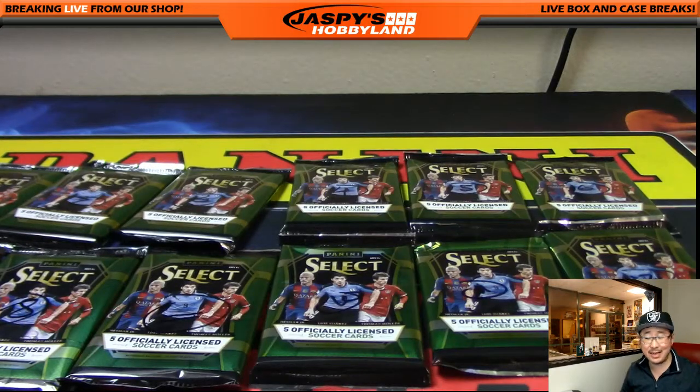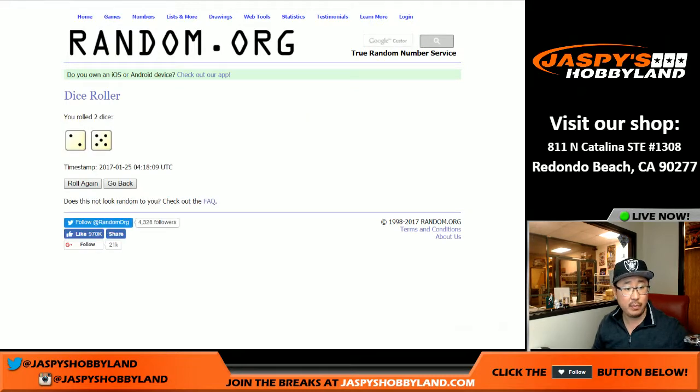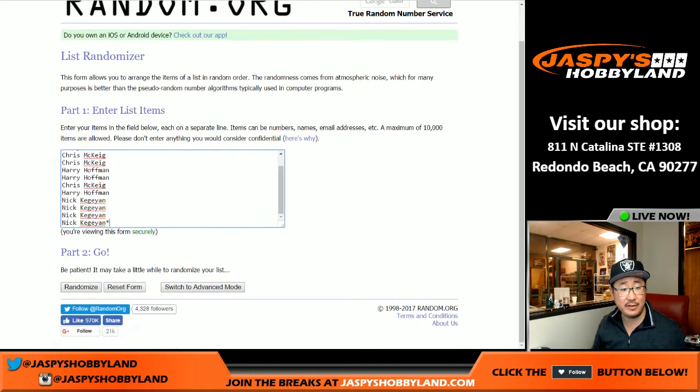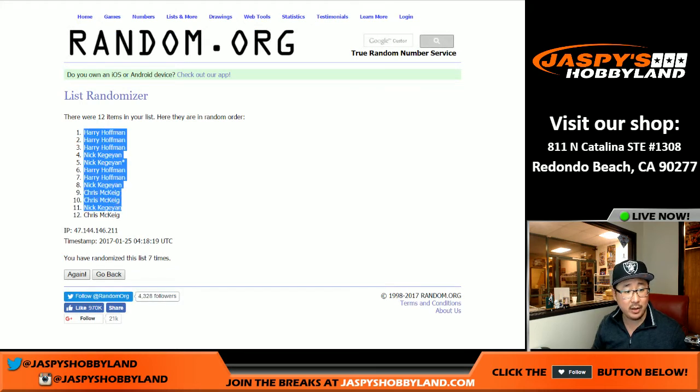Let's go to the names on ram.org. Let's roll the dice — two dice — and both lists will be randomized two and a five, seven times. Names first — one, two, three, four, five, six, and seventh and final time. There we go. Harry with the top three spots and Chris with the number 12 spot.